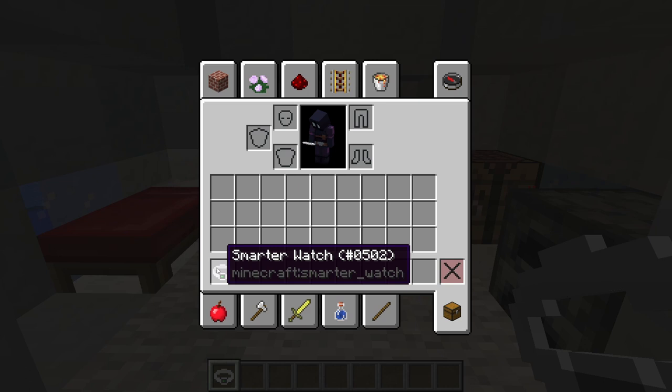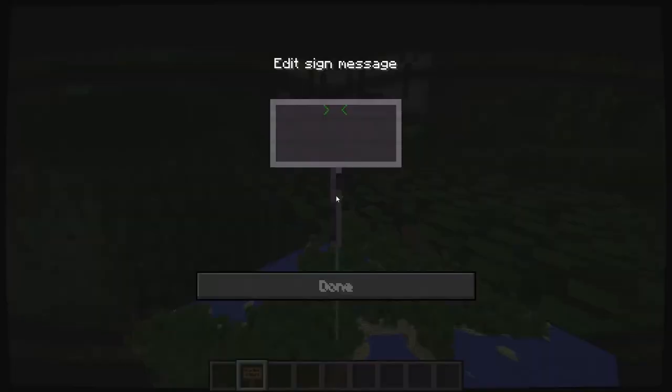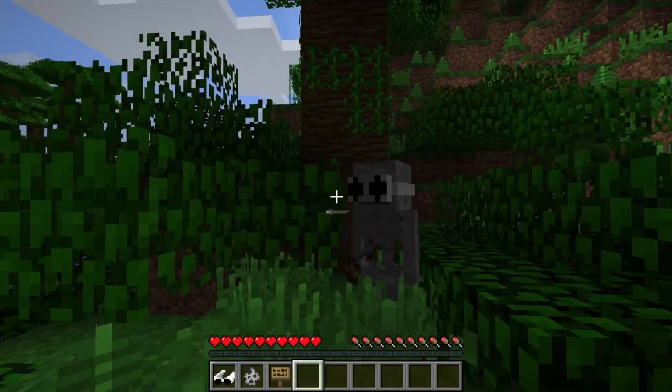There are now smarter watches that track how much you have jumped, your damage dealt, and a lot more. Signs now look different, and looking at signs with reality vision goggles on says 'obeying,' and any text written on the sign displays above it.